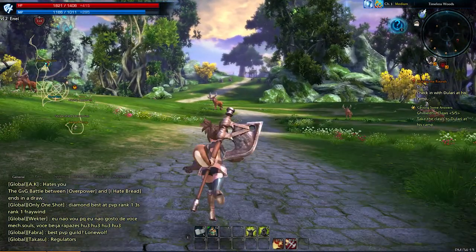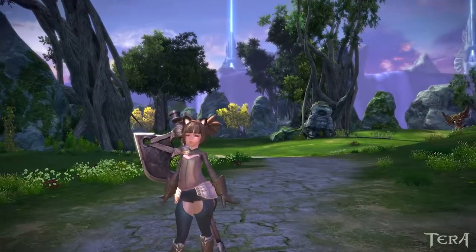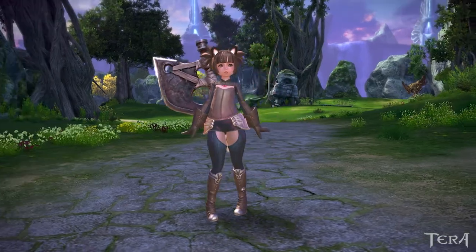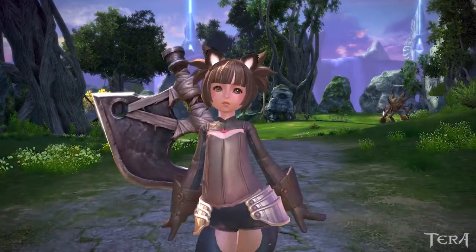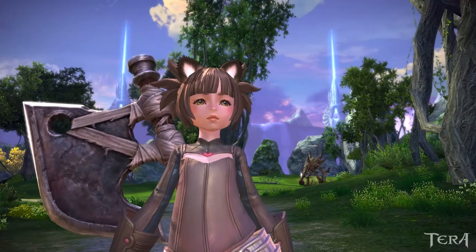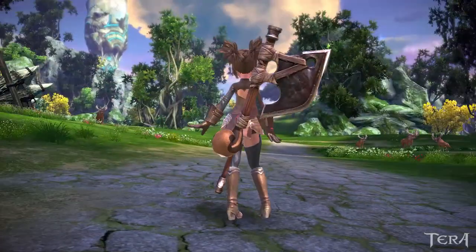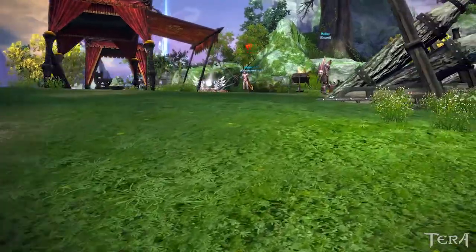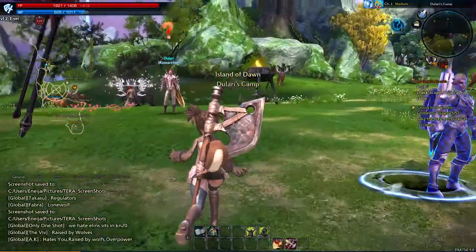Another thing about this game that I really like — if you enjoy taking screenshots, you can do that. You just hit Control Z to hide the interface, and then you can scroll in and out to get nice different views of your character. It works pretty well. Then hit Control Z again and you can change to your character's viewpoint if you like, and just Control Z again to come back to normal.